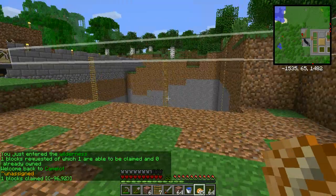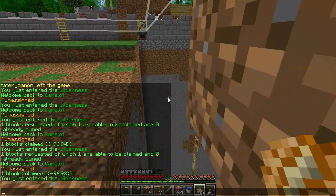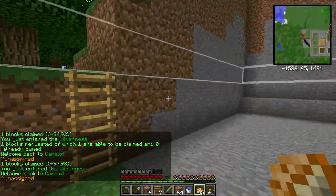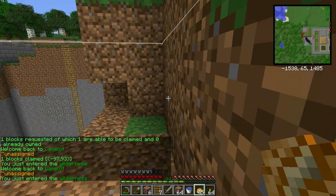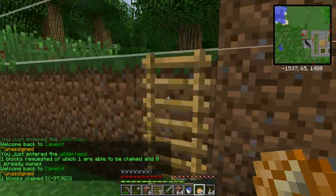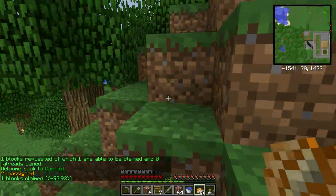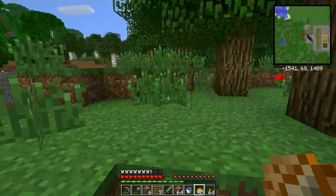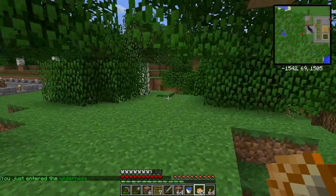The whole claim what? The ability to claim chunks. Oh yeah, I like that. It's a lot easier than the faction claiming land plugin. Does this use faction or Towny? Something like that? Towny, I believe it's called. Yeah — My Town, that's what it is. On most other servers, they usually have factions.